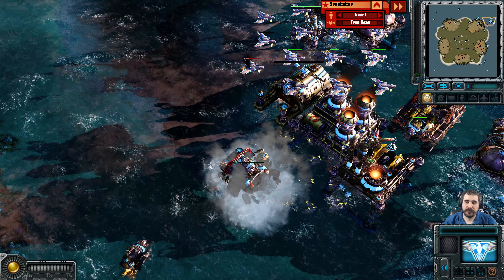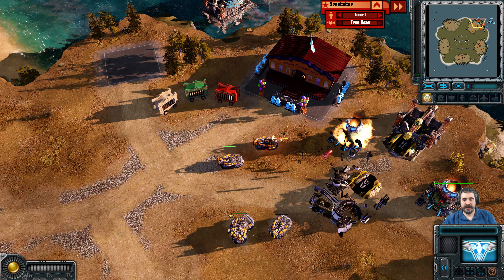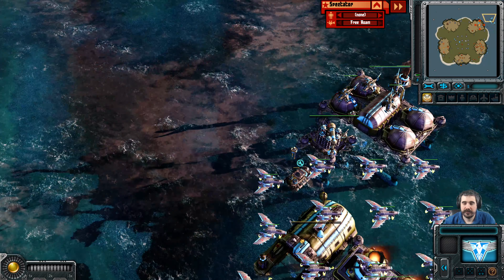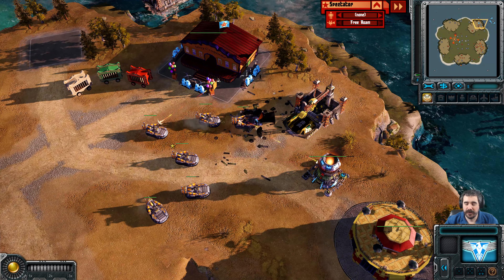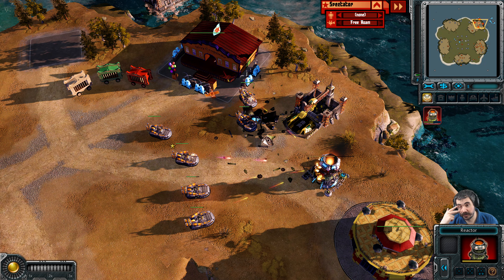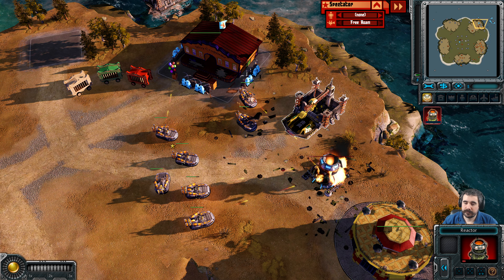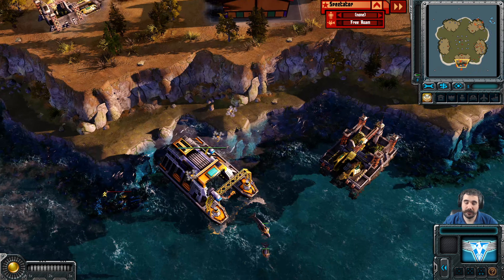Hopefully the Crusher Crane crushes that, because crushing the ore collectors gives what — a thousand fifty? It does give a huge refund. That's most of the value when you build a refinery — you can sell it for 500, but if you crush the collector you get a thousand fifty. So make sure you crush those collectors if the refinery that goes with them goes down.